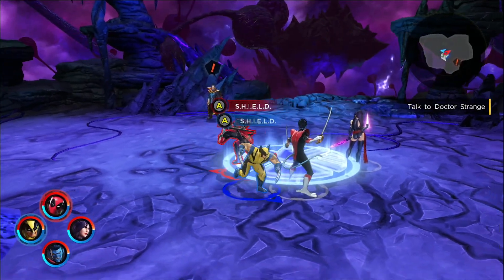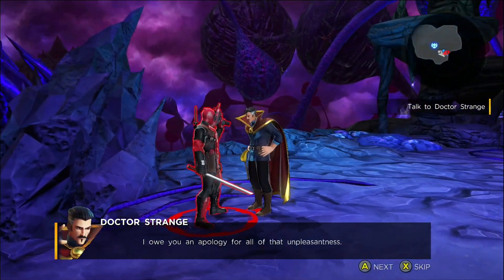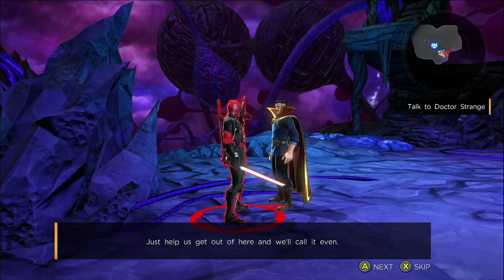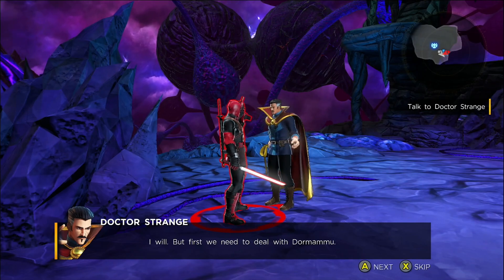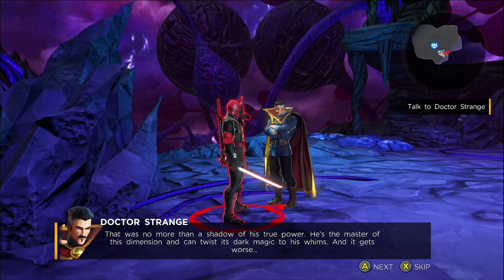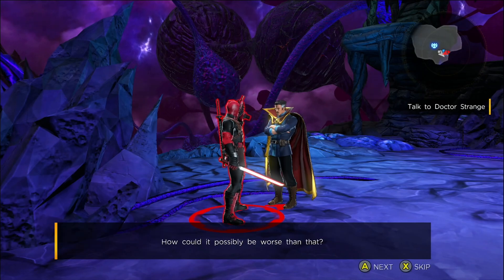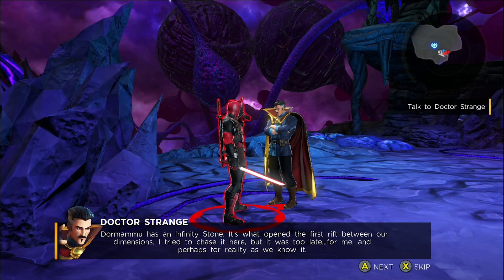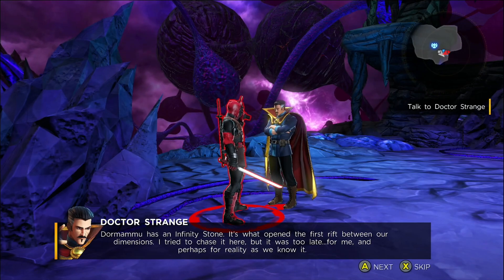I want to be Deadpool. I'm Deadpool and I want Wolverine. I guess I'm going to be Dr. Strange. In the cutscene, Dr. Strange addresses the alliance: 'I owe you an apology for all that unpleasantness. But first we need to deal with Dormammu.' He's no more than a shadow of his true power — he's the master of this dimension and can twist its dark magic to his whims.